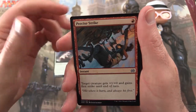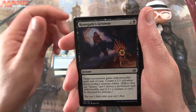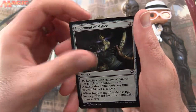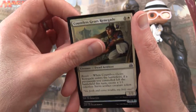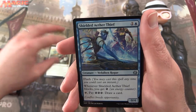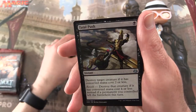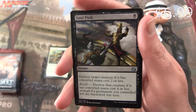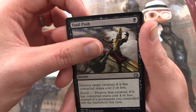Caught in the Brights. Precise Strike. Aether Swooper. Renegade's Getaway. Silkweaver Elite. Natural Obsolescence. Implement of Malice. Aegis Automaton. Countless Gears Renegade. And for our uncommons, we have a Shielded Aether Thief. Restoration Specialist. I think that's about $7 right now, so let's put that aside.